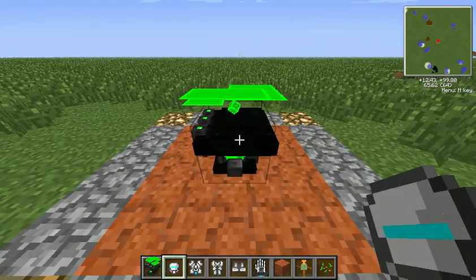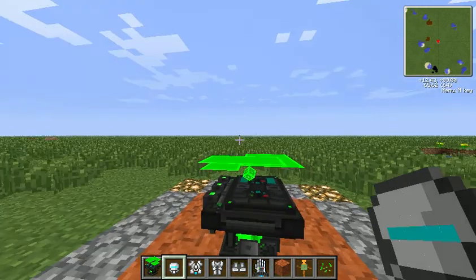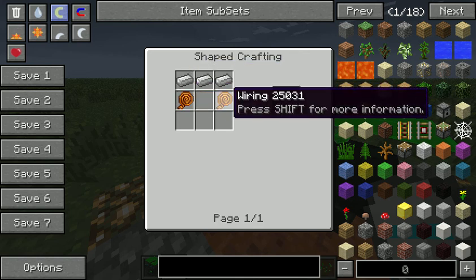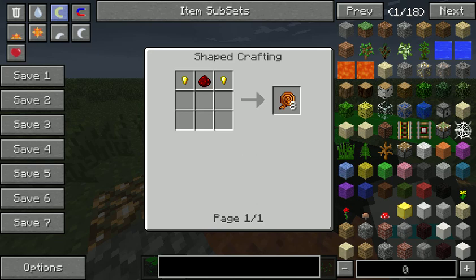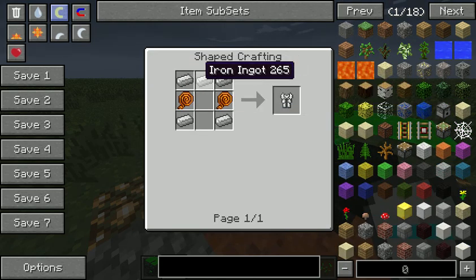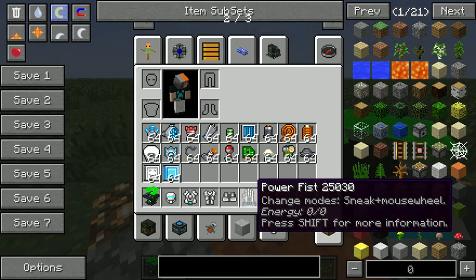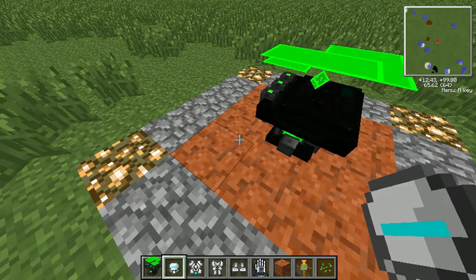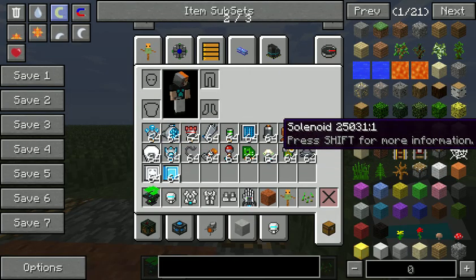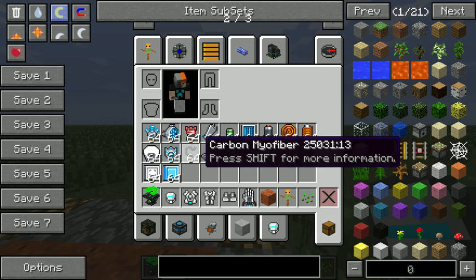It looks absolutely fantastic and when clicked on it comes up with an interface showing all of our different power suit pieces. They will only appear if you actually have power suit pieces. To make a power suit helmet you need 3 iron and 2 wire, and to make wire you need 2 gold nuggets and 1 redstone. Some of these components can't be made because they're still in development.